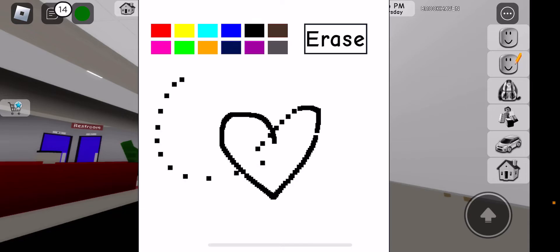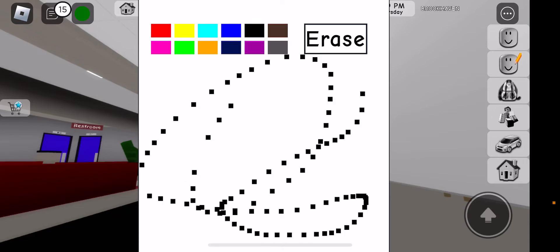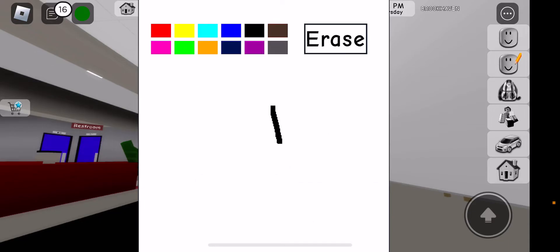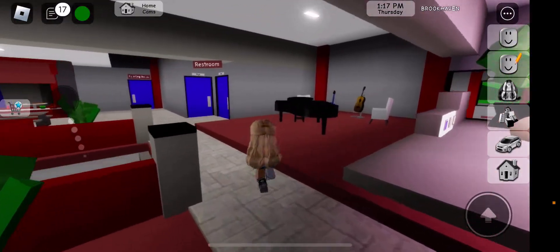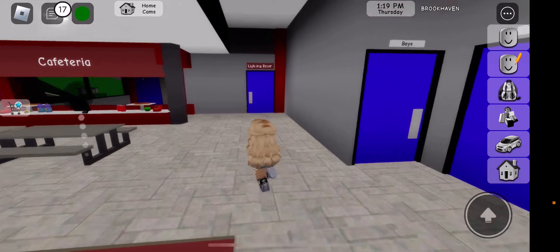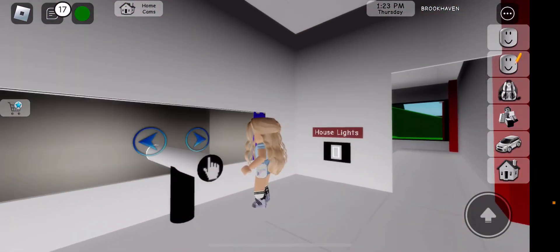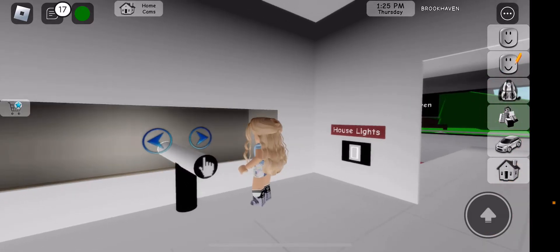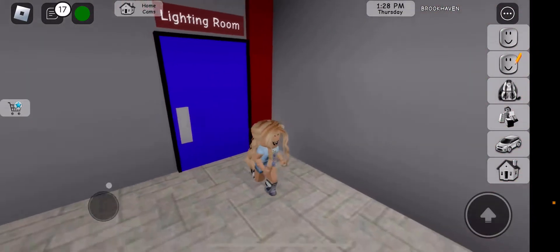Don't go too fast in the art section because the particles will start and it'll just be random dots. But if you go slow enough, it'll look like a real line. And that's the bathroom. The lighting room is basically the settings for the theater and all that stuff — this is the lighting room. That's the theater downstairs.